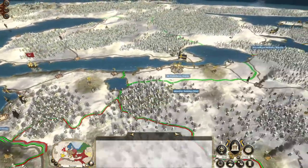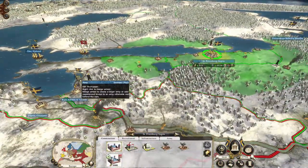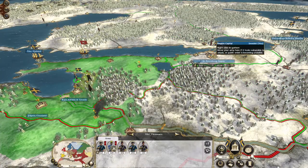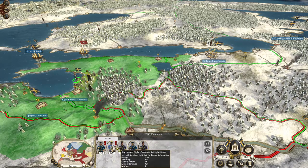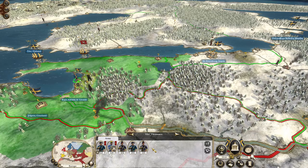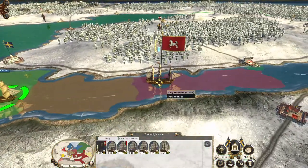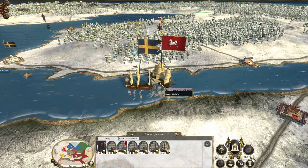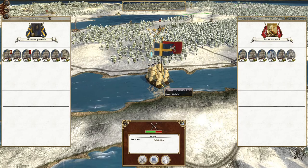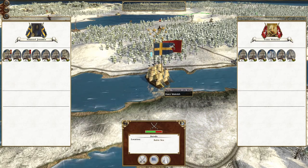Hanover is bringing an army towards Ingria and we don't really know how to fix that. Maybe we could get this force over? I'm not too confident that that's enough. We might pull it off, but I'm relying on the fleet sinking the army - so that's what we're going for.